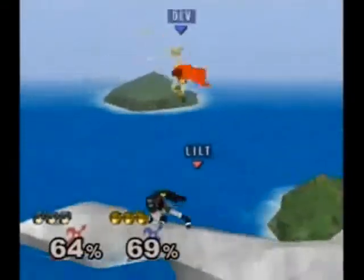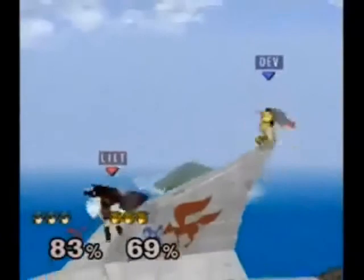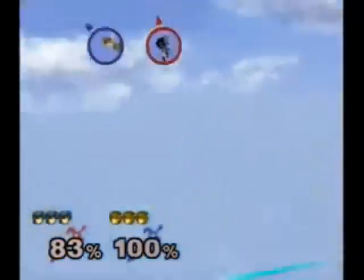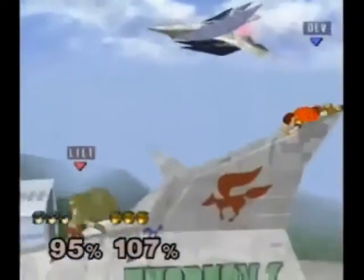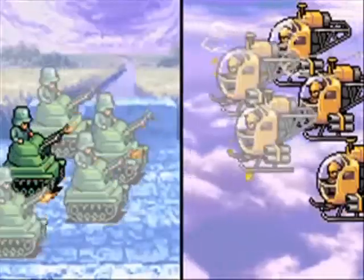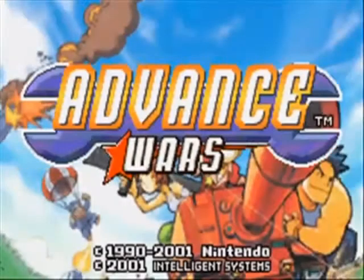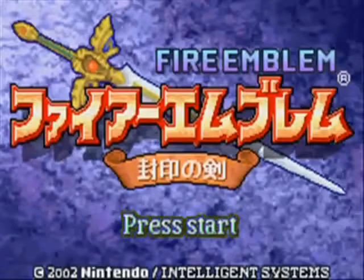With the success of Marth and Roy in Super Smash Bros. Melee, interest in Fire Emblem in the West was at an all-time high. It was the perfect time to bring the series over. Another glimmer of hope came when Intelligent Systems' own war series finally arrived in the West after a decade of being Japan only, and it became a sleeper hit. Western Fire Emblem fans waited and waited, but nothing ever came. Fire Emblem: Furin no Tsurugi, or Sword of Seals, once again didn't see a Western release.